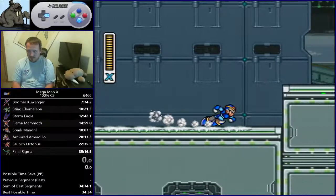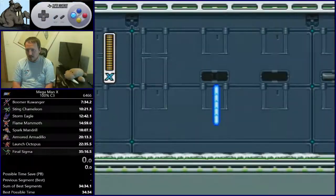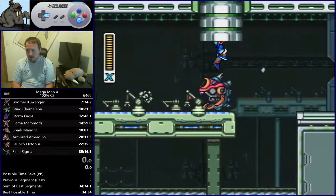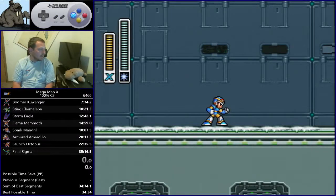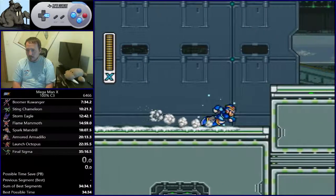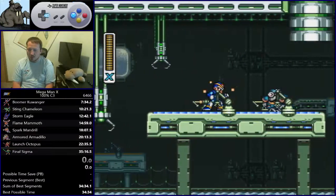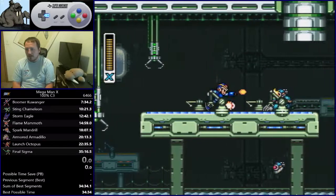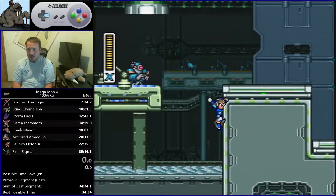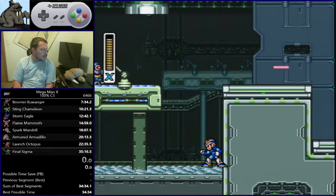You only need to be on this conveyor if you jump from the far right side of this first conveyor. You only need to be on the second one for exactly one jump and you can make it to the next section. I usually do a little short dash after I land here rather than an immediate dash jump, just to make sure that I make it up here, and they'll end up down below.